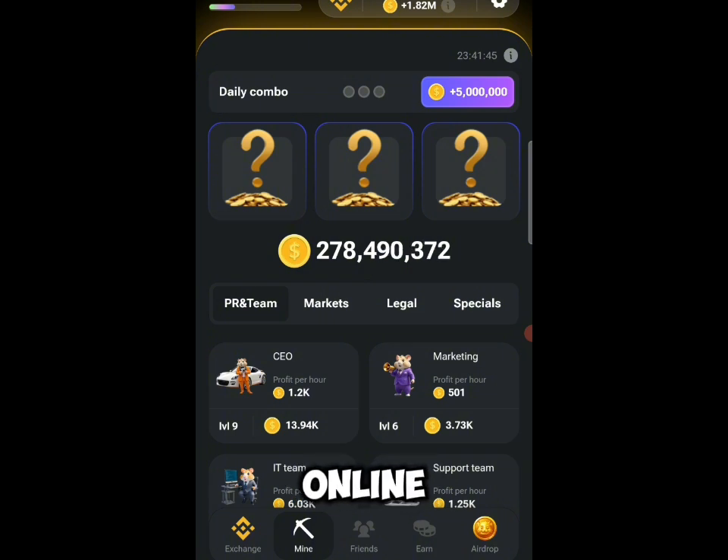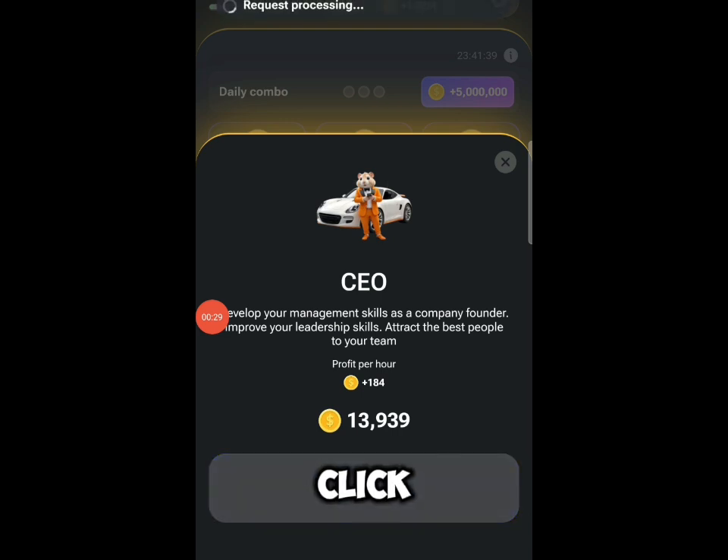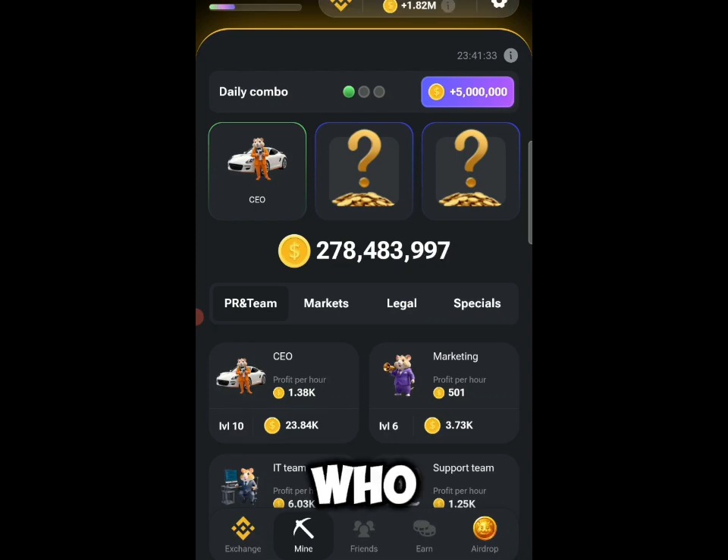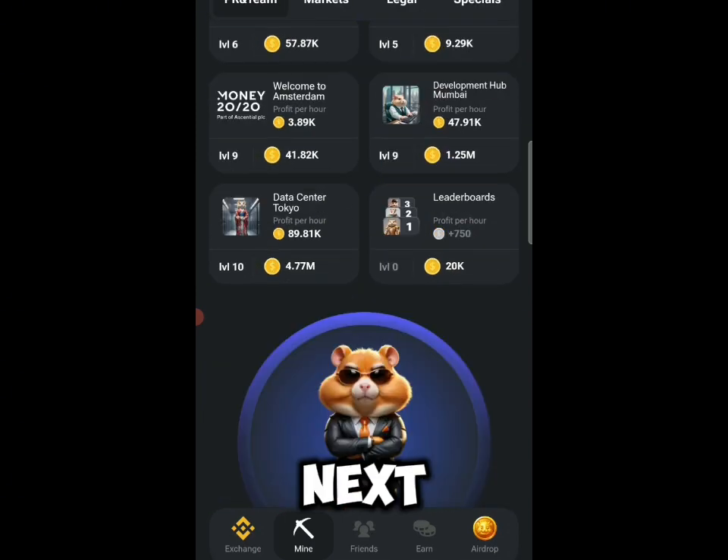Today's combo: the first card right here is CEO. Just click on it and click on the guide button. If yours is locked, you'll see the requirement — just go and complete it to unlock it. We've gotten the first one.